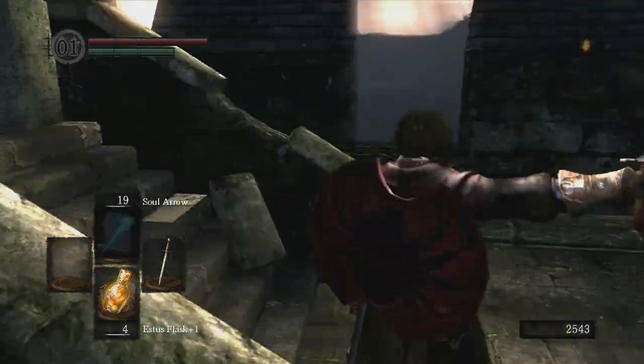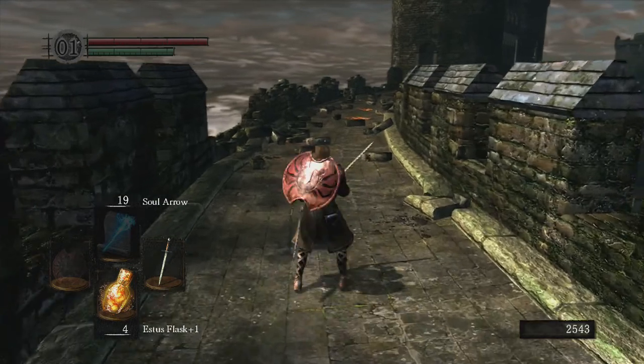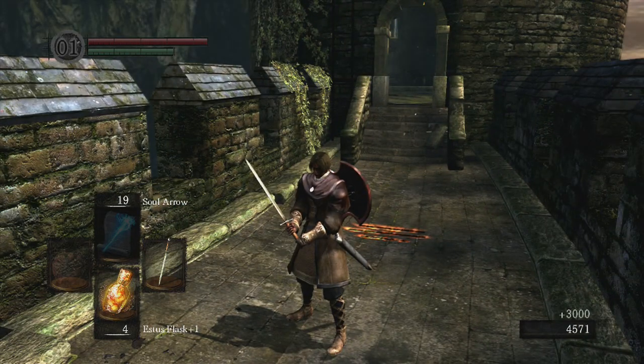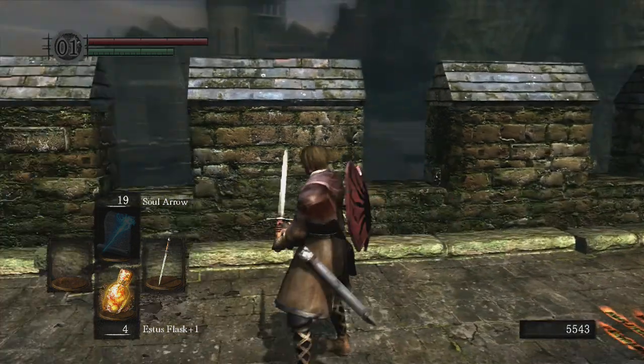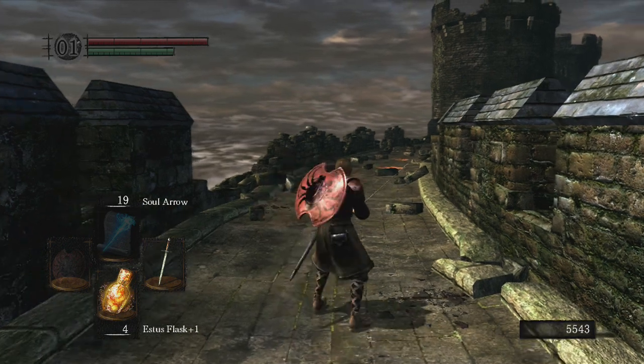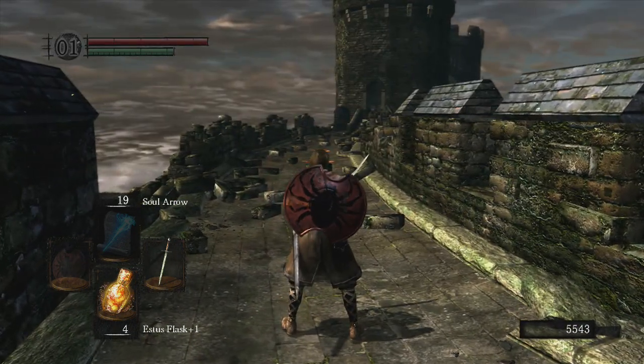He is destroyed! He actually does have a rare drop, which is the Demon Great Axe — that huge weapon he's wielding. It's great for strength builds and is probably my favorite weapon for a strength build, but it takes a lot of strength. I think you need 50 strength to use it, but it's a really good weapon for strength builds. Awesome, guys — thanks for watching!